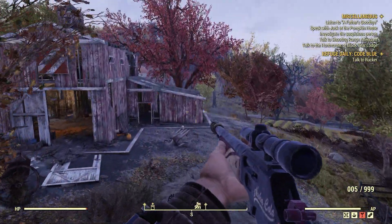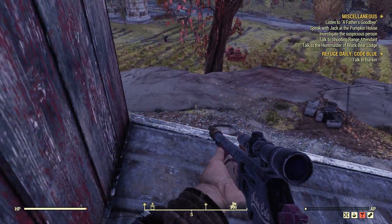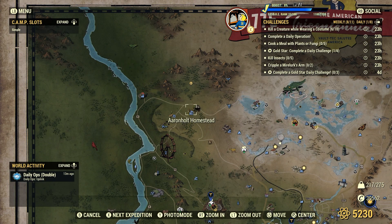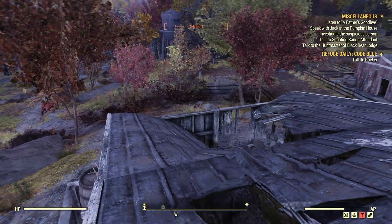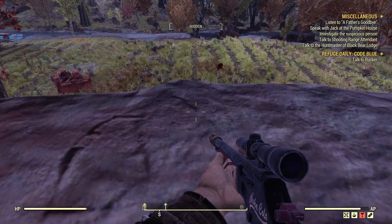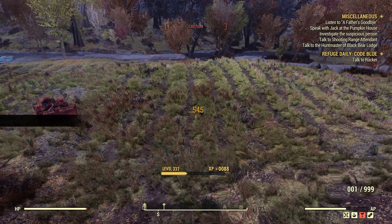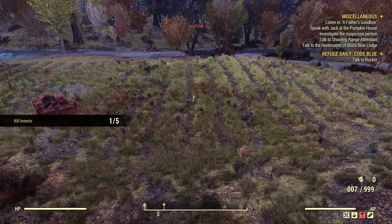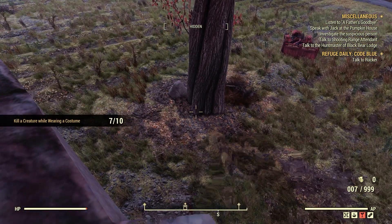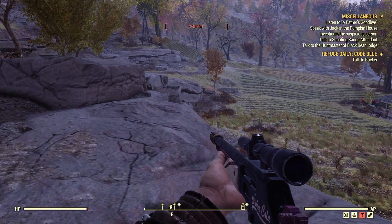Let's go try some insects. Again, we're at Erholth Homestead, just up here. Let's try out some of these blood bug hatchlings. Let's kill an insect. Kill a creature while wearing a costume — it counted. So it's working, working very well.